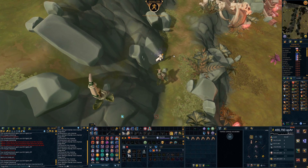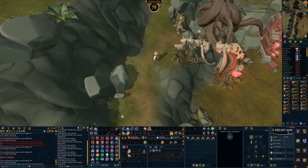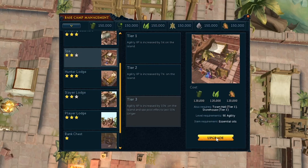And that is 98 agility — one more level to go! We found a bottle of lube — well, essential oils. Same thing, right? Let's whack our bottle of lube in here. We're going to get tier three over on the base camp for the spar area, which is going to give us an agility XP increase by 10% on the island, and spar pool effects last 50% longer.